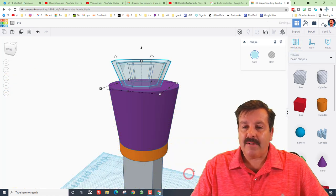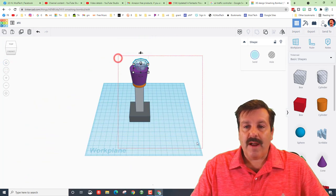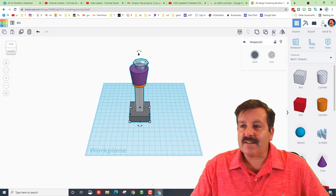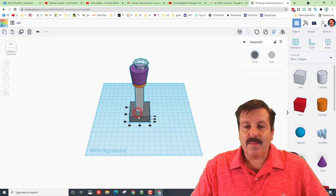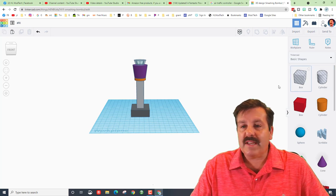Let's get this all lined up again. I'm going to hit Work Plane and put it back down on the blue, then zoom out so we can see everything using the Home button. I'll grab it all, hit Select and Align, make the big gray one the master, and pop pop — everything's in place. Let's add some windows to this real quick.